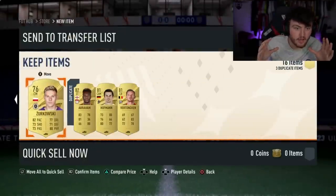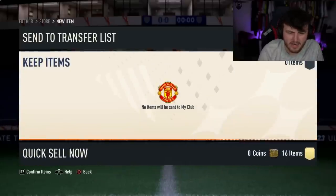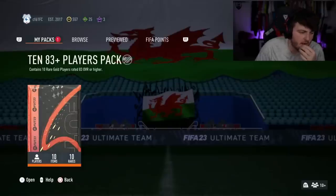41% EA, come on mate. That's a terrible pack. Alright, 83 times 10 right now. Come on. We want to see — we've not seen a Fut Fantasy in about four or five packs.